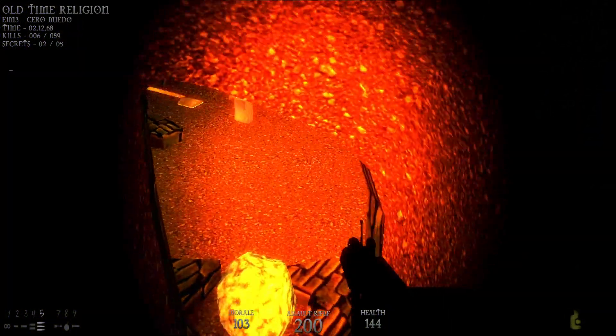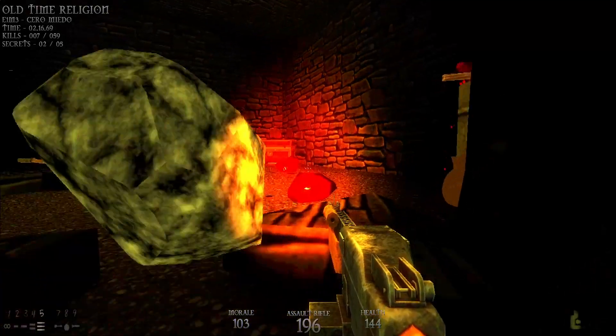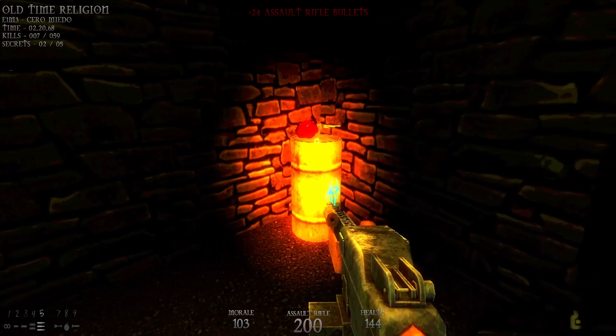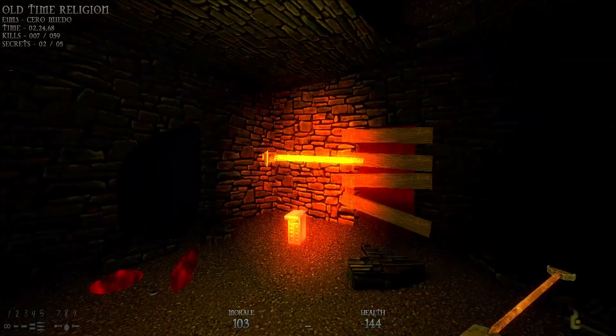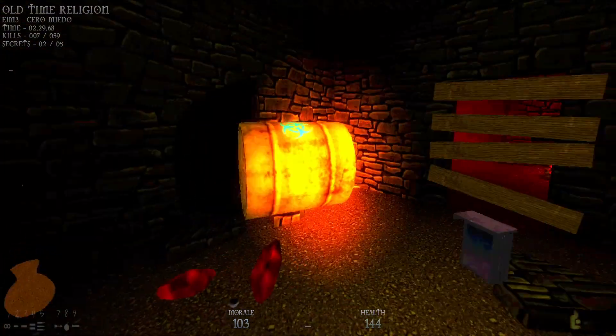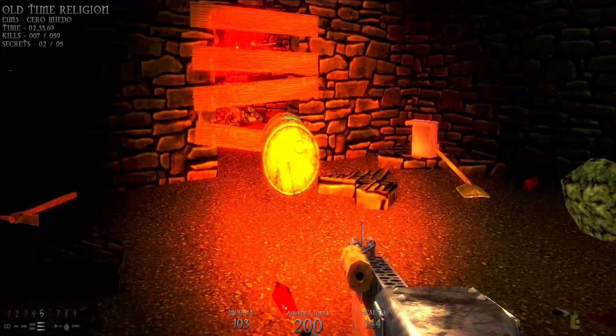I'm going to pull out my assault rifle because there will be a rat awaiting our arrival here — and he is one with the universe. Now here is one biohazard barrel we can use, so I'm just going to get that thing out of the way. I'll place it over this barricaded entrance here and shoot it.